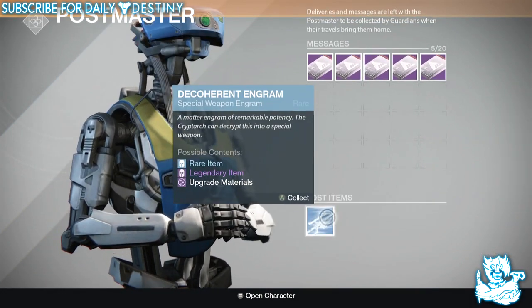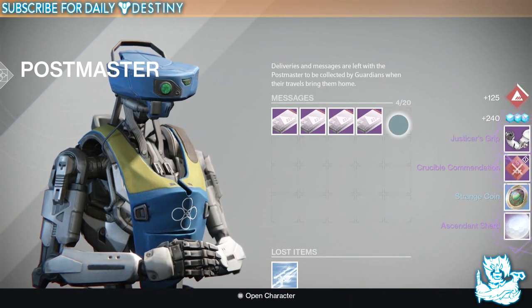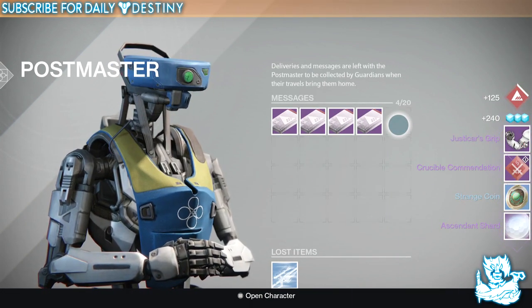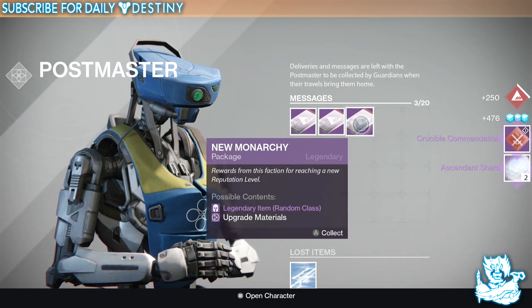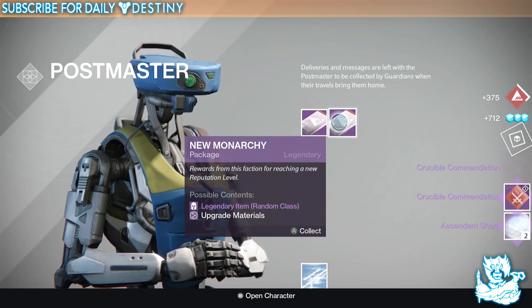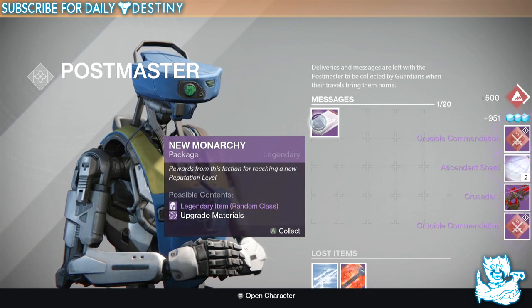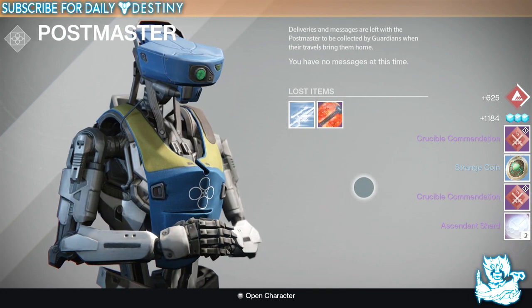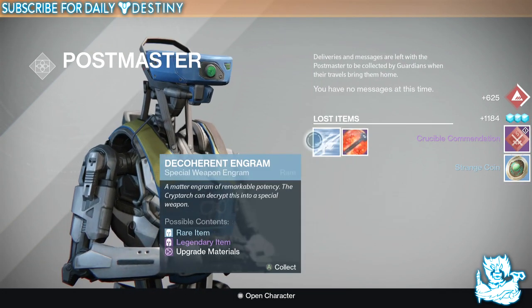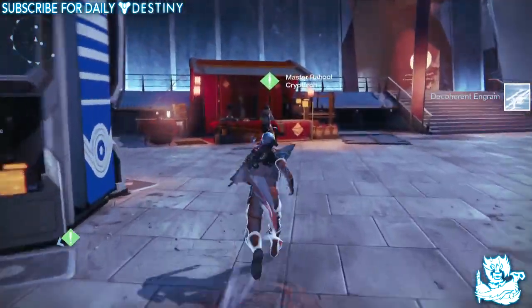Six packages, six blue engrams open. Let's start at the end - just two gauntlets. Come on game, don't hate me like this. Oh please, come on, please give me the Vanquisher! I hate this game, it just hates me. That was one of the worst package openings I've ever done.